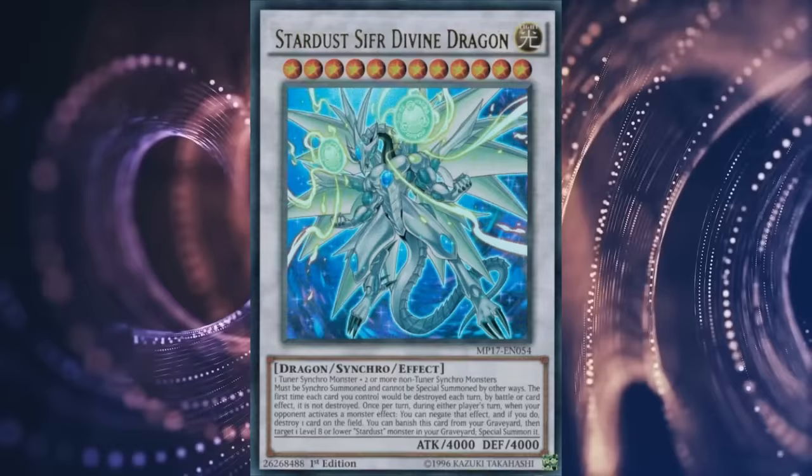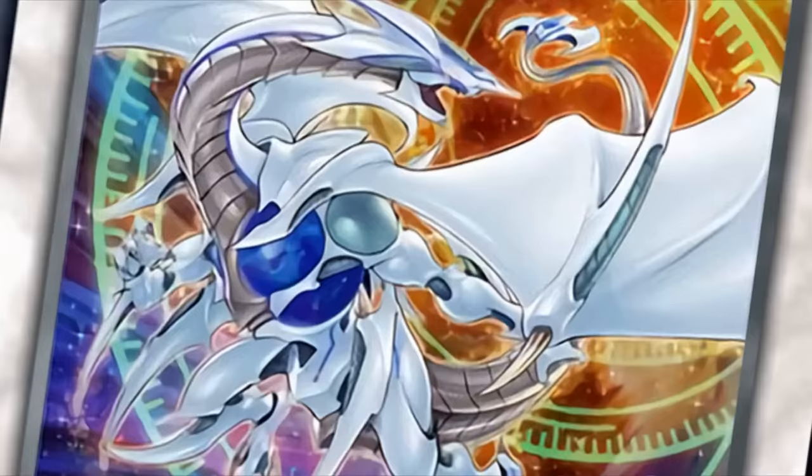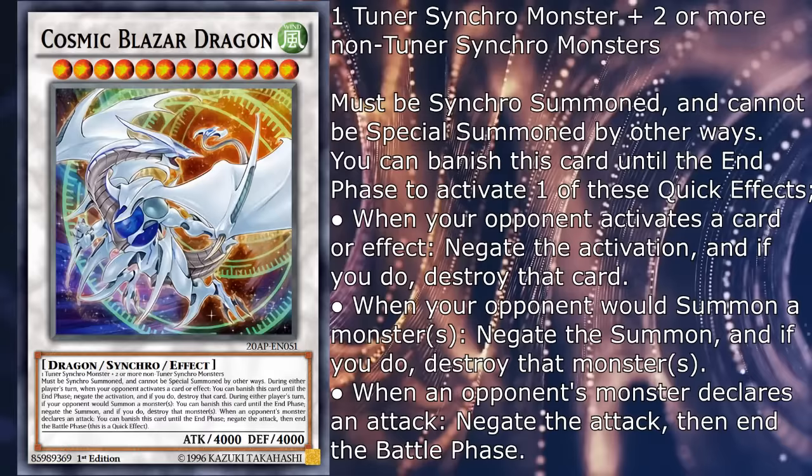For the final dragon in the Stardust family before moving on to the support, we have the ever so fabled Cosmic Blazar Dragon, who for the longest time only existed as 10 square pixels on one frame of a 5Ds episode. Finally, in early 2017, we were graced with a worthy successor to Quasar. Same stats and conditions as Quasar and Sifr — must be synchro summoned and cannot be special summoned by other ways — and you can banish this card until the end phase to activate one of these quick effects.